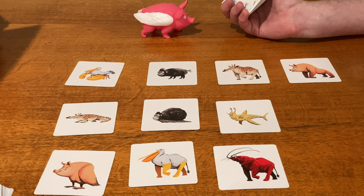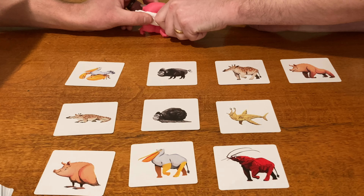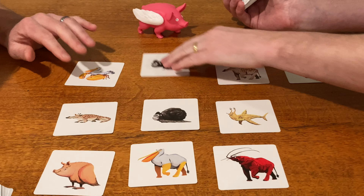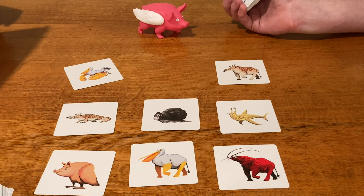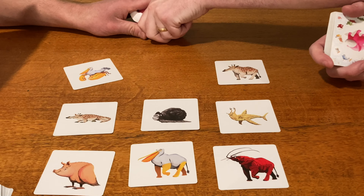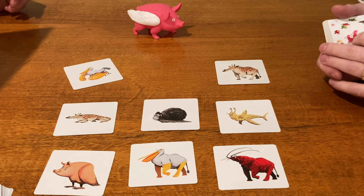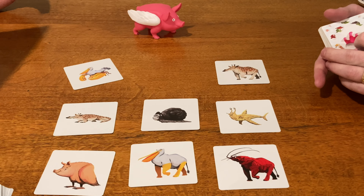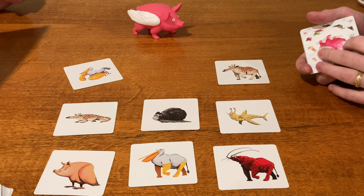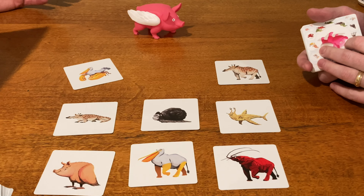If everyone agrees that more than one player is holding an equal share of the Pegasus, then everyone who guesses correctly gets one card from the match. If two people grab equal parts of the Pegasus, it's up to the table to determine how to fairly let each person show their guess — no peeking on the other player's picks just to copy them. If more than two players grab the Pegasus, you've gotten farther than the rulebook did, so make a table ruling.